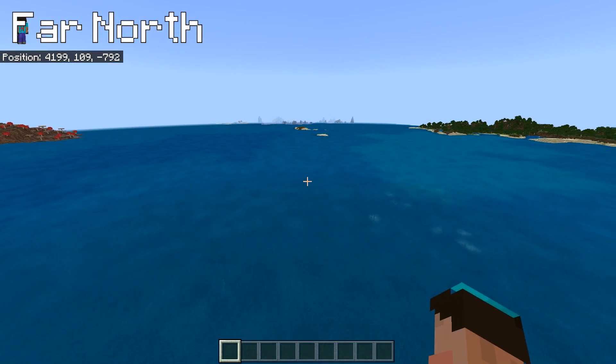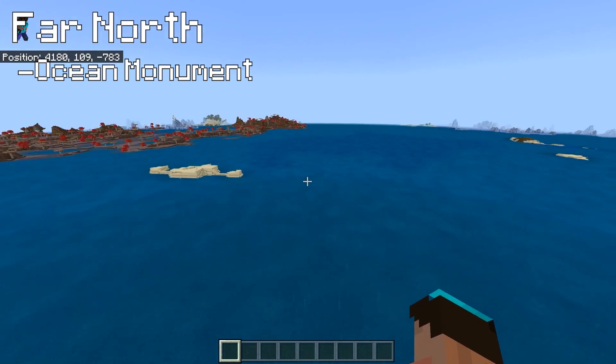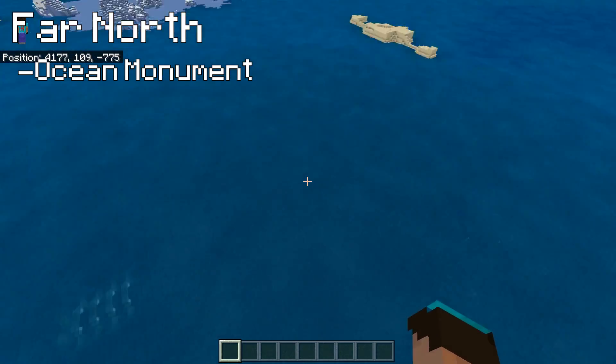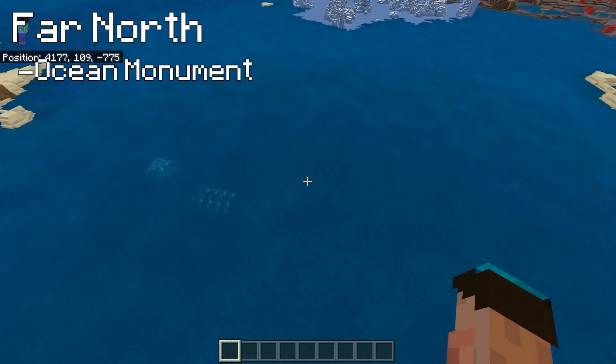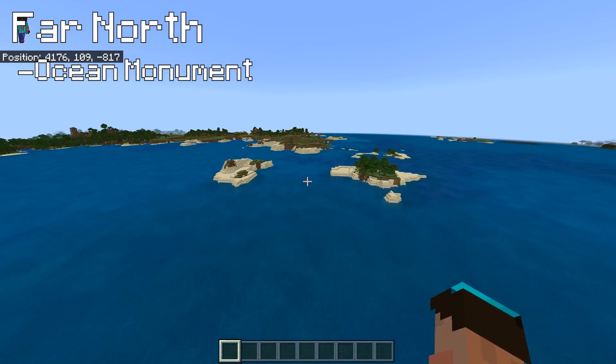I've barely gone more than a few hundred blocks and we've got another monument. It's not quite a double monument - the last monument is just literally over there at the point of the island, so you're not quite close enough to make it a double bubble. But two monuments, a double monument in a bedrock seed - very useful.